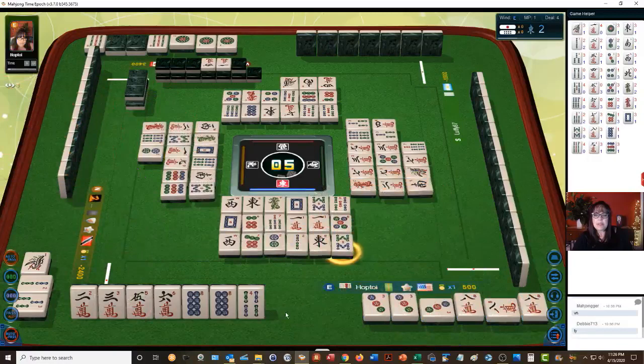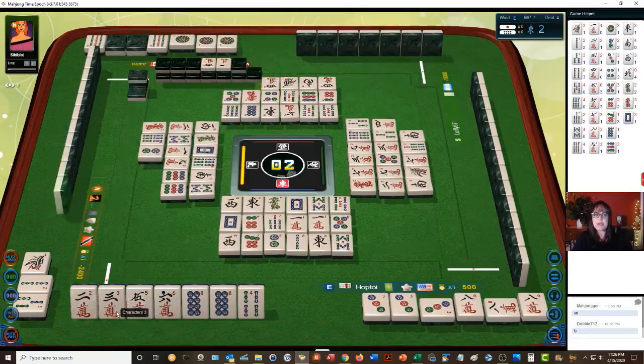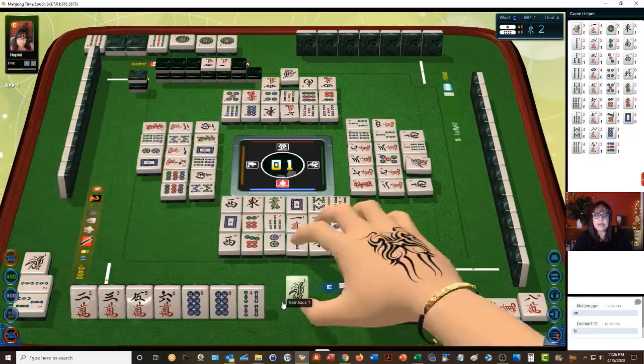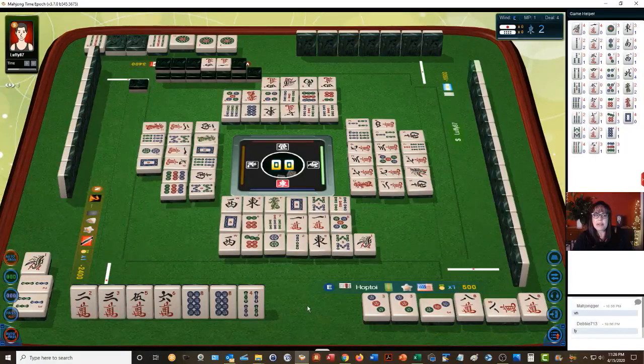This eight bamboos should be a safe tile. I do not want to discard two crack or five crack — those are both dora tiles. No six cracks are out. Two-three cracks are out — that's not dora. There are no four bams out. One bam — that should be safe. West wind — okay, wall game.